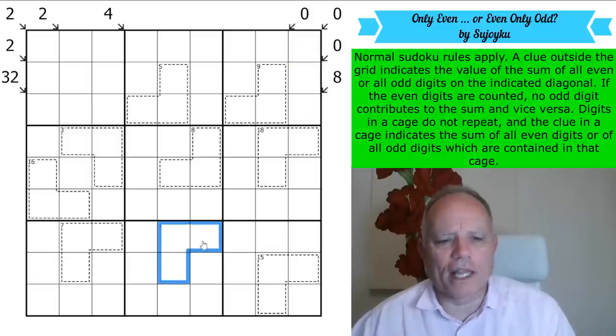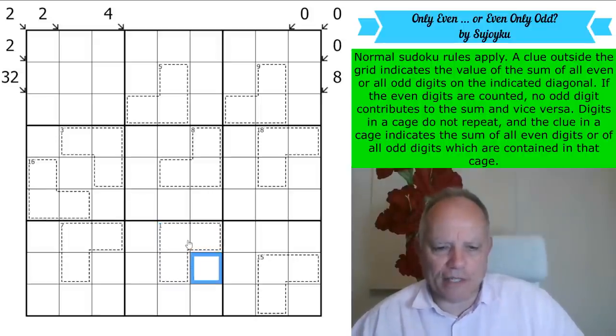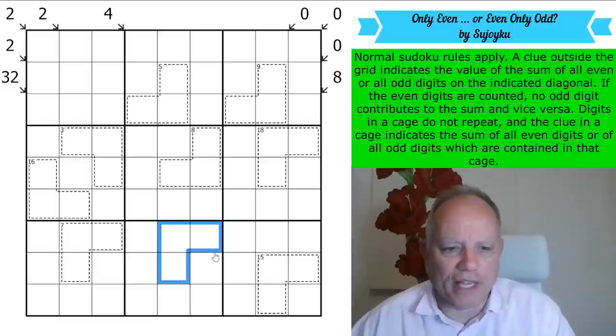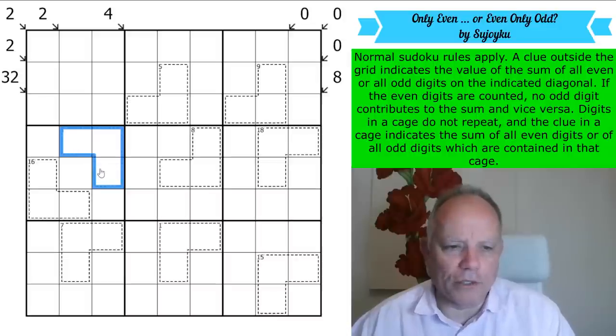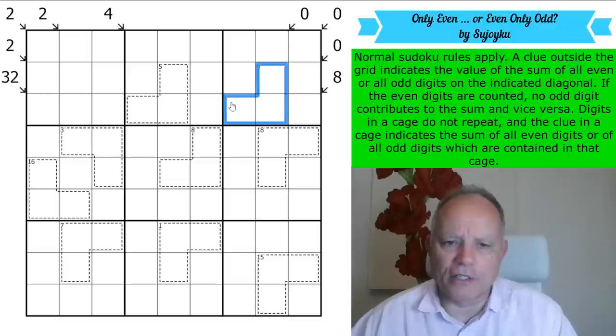Any cage with an odd number clue is counting the odds, because if you just counted the evens, you would only get to an even total. So any cage with an odd number clue is only counting the odds in that cage. In this one cage, there is therefore one odd number that is a one, and two even numbers that count as zero in the sum. The same must be true for the three cage, because you can't have three odds adding to three — they would all be one. The seven cage again has only one even digit. The nine cage could have three — they could be 1, 3, 5.